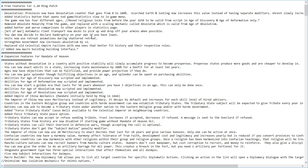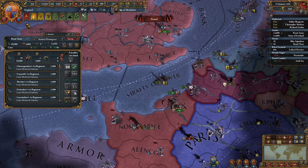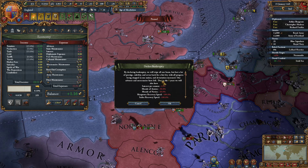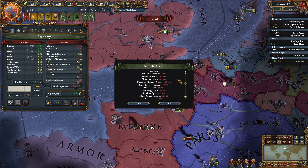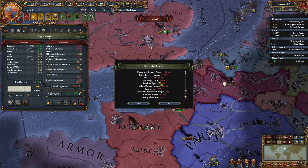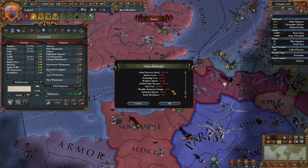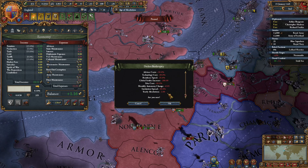You can now decide to declare bankruptcy on your own even if you have loans. In the economic tab there is a declare bankruptcy button. Declaring bankruptcy for 5 years gives: interest per annum plus 5, morale of armies minus 50%, morale of navies minus 50%, manpower and sailor recovery speed minus 100%, advisor cost plus 50%, tech cost plus 50%, reinforcement speed minus 25%, global settler increase minus 200%, idea cost plus 50%, monthly autonomy change plus 0.05%, institution spread minus 50%, and yearly absolutism minus 2%.